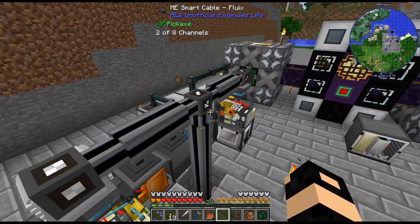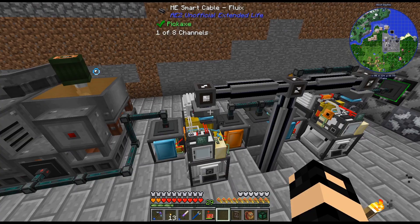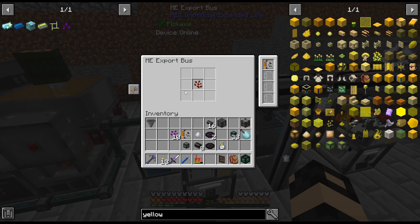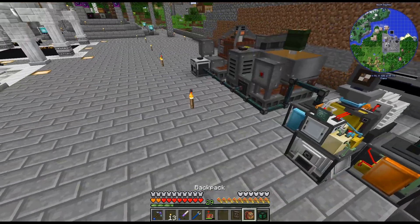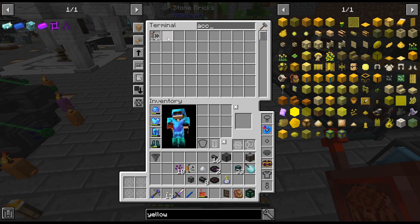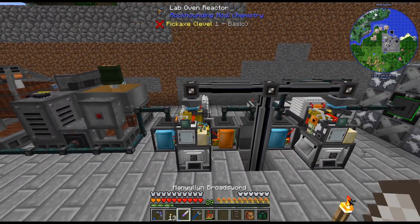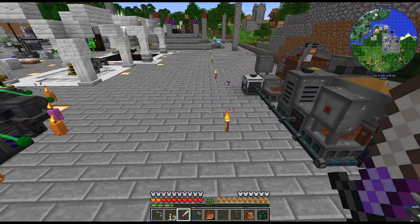I have set up two export buses with crafting cards. I like them. Export bus - exporting the crystal seeds into there. And then I could actually throw some acceleration cards in here, so it will do more than one at once.